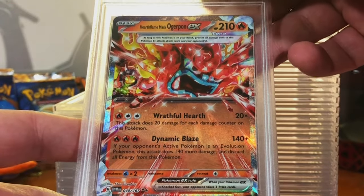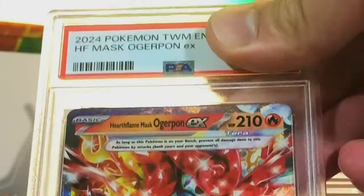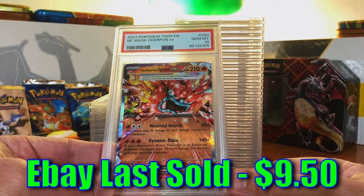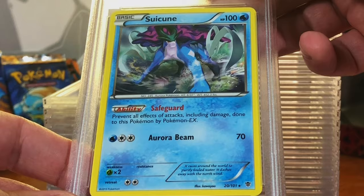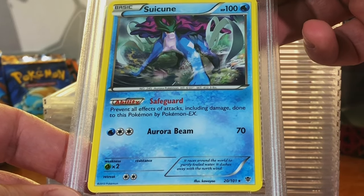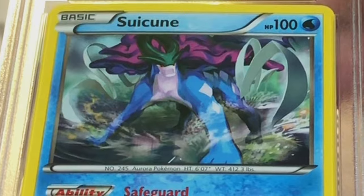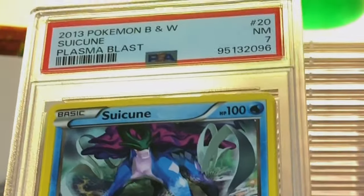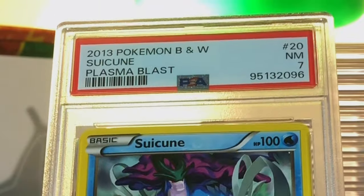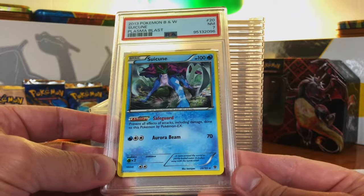Hearth Flame Mask Ogrepon EX from Twilight Masquerade — I'm thinking a 10. Gem Mint 10! More of those Gem Mint 10 hits. Suicune Non-Holo Rare from Plasma Blast — love this artwork. I think this is a 9. Near Mint 7. Hey, no problem. You take your shots and see what happens. But I just love this Suicune.